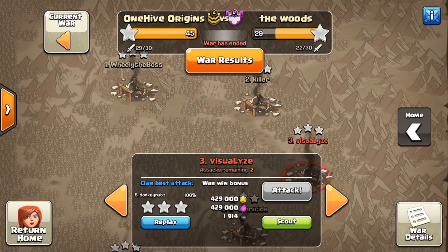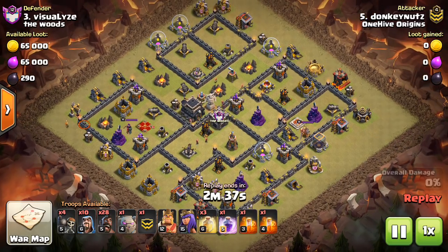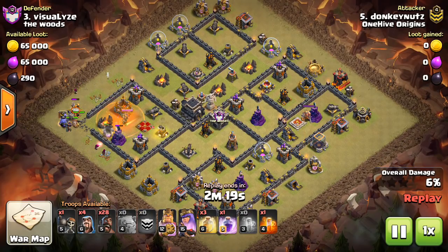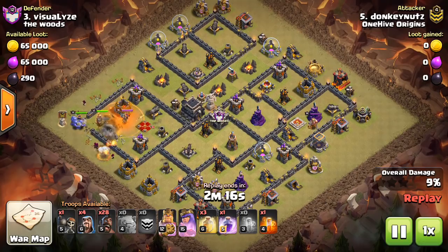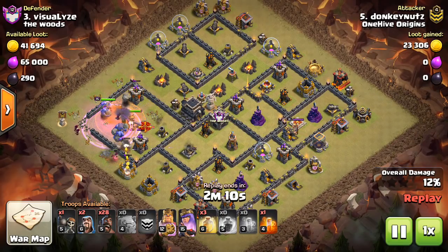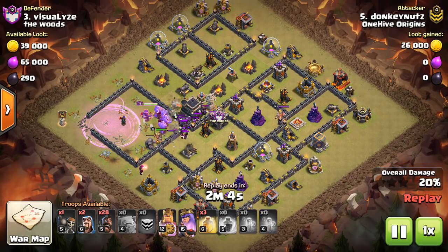Moving on to number three, another Town Hall 9 hit, then we'll take a look at a war a few back that actually ended in a tie. You get a lot more ties at this level because it's only 15 vs 15 and there are no Town Hall 11s or even Town Hall 10s typically, so all the bases can be three-starred and that often does happen. This one is just a nice hog attack. My only objection — and it's not even that big a deal — is that he could have gotten his troops in right after the golem went in, so that golem isn't just getting destroyed by the queen and all those defenses while the funnel is being created. He actually did a pretty good job of that.